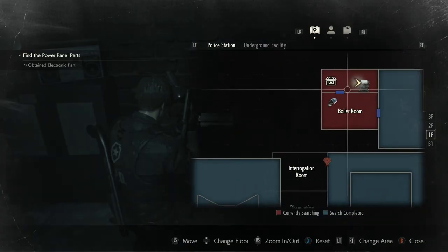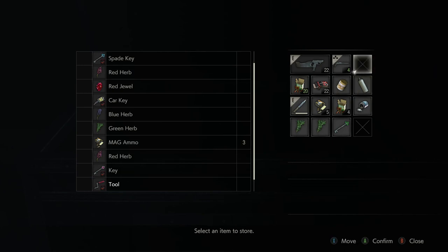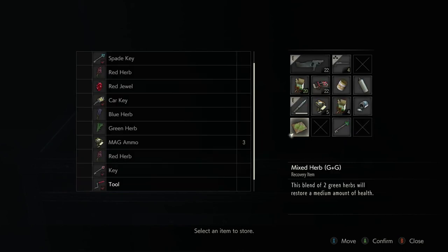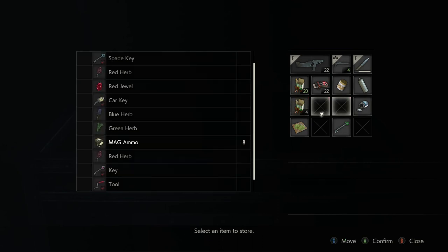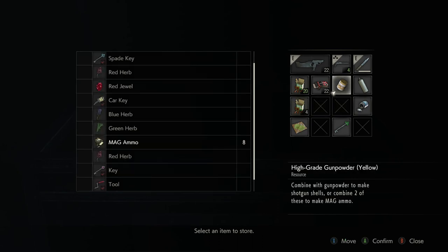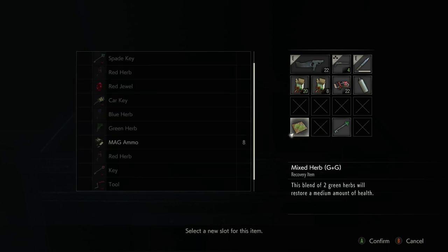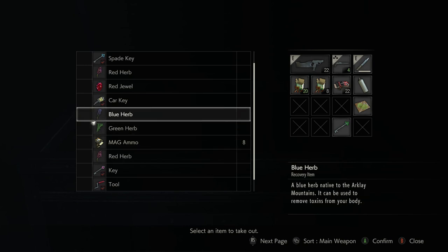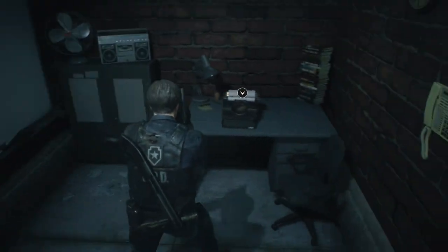What is in here? So if we take the gunpowder - we haven't been taking any of the blue ones... the yellow ones, I mean. Combine... combine. Move up here. We have mag ammo which we can store. So I can combine that, and then combine you, and then move you up here, and then swap these two. Still got our health spray, green herb, blue herb, red herb - all the herbs. We've got some ammo, we have our key. We'll save it again.